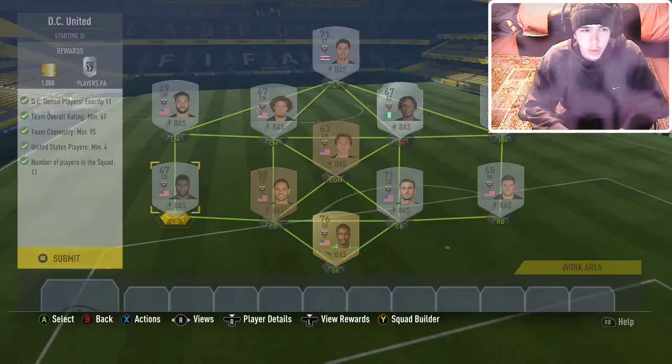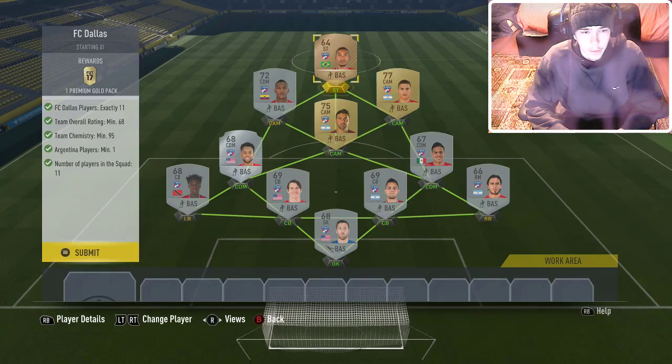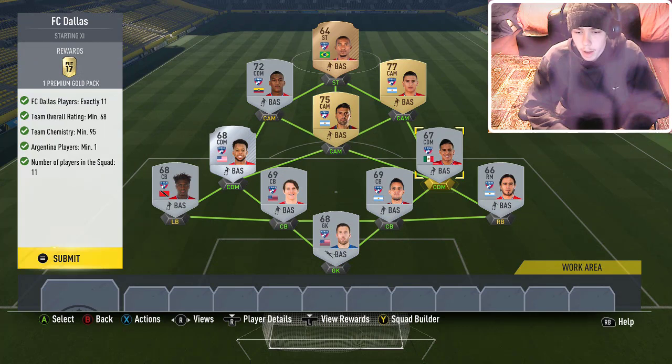You get blue and silver player packs — that's kind of good, you can get so many different things and they're worth a lot. FC Dallas: $200 for the striker, $800, $400, $450, $600, $700, $700, $500, $500, $700, and $400. I got a right back and set it back to left back because those two positions were very expensive — dearer than 700 coins.